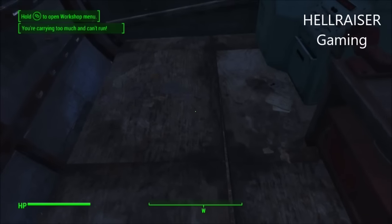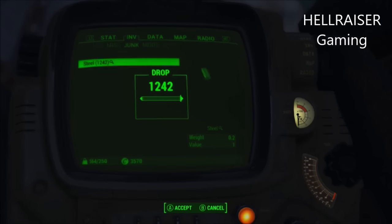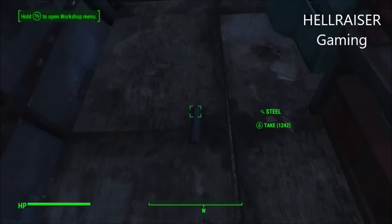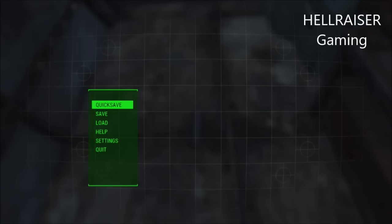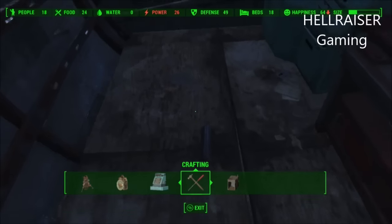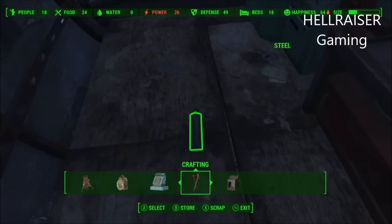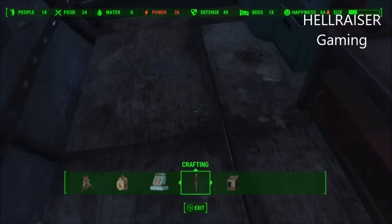Once you've done that, you want to clear your workshop and put every junk material inside another chest. Then put the material you want to duplicate inside your inventory and make sure your workshop is clear. Once it's in your inventory, put it on the floor and go into workshop mode. Once you're in workshop mode, hover over the steel or whatever you're duplicating.